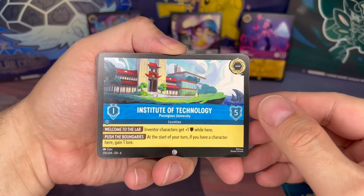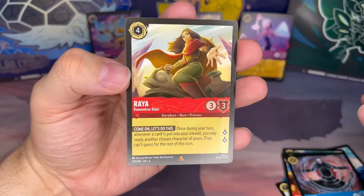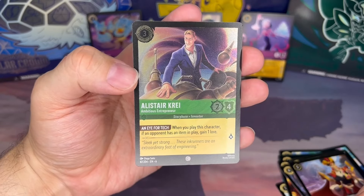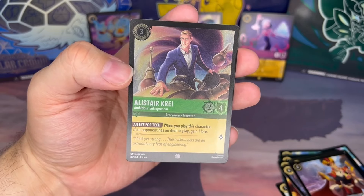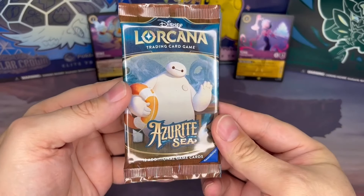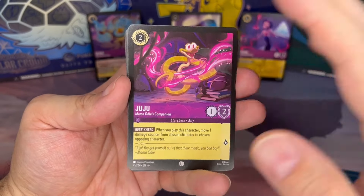Pack seventeen: Institute of Technology and Big Hero Six. John Darling from Peter Pan. Raya — I think this is the first one we've seen from this series. Jafar, super rare, Power Hungry Vizier. Alistar Cree, Ambitious Entrepreneur — some tongue twisters with this guy. For our foil, pack eighteen: Juju, Mama Odie's companion — assuming this is from Princess and the Frog.